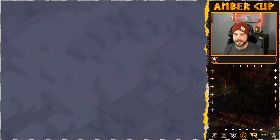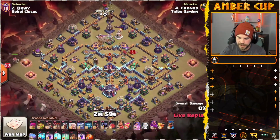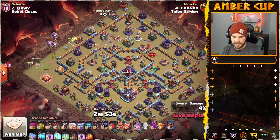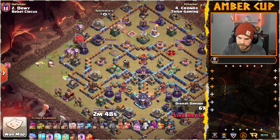Alright, Kronos is in — first attack here from Tribe. And he is bringing in 26 Hog Riders. Queen is in at 9 o'clock. Balloons in over top. I'm going to send a naked blimp in.